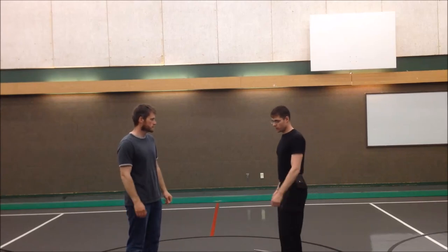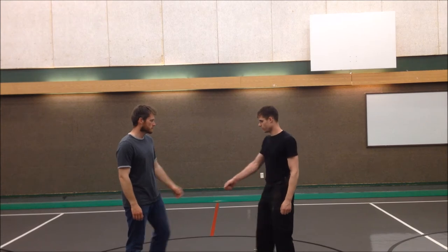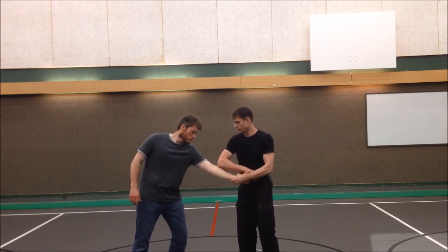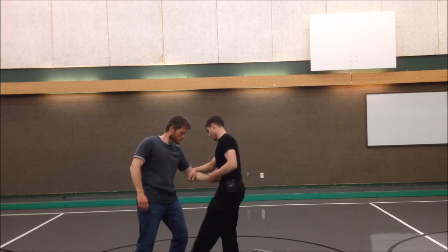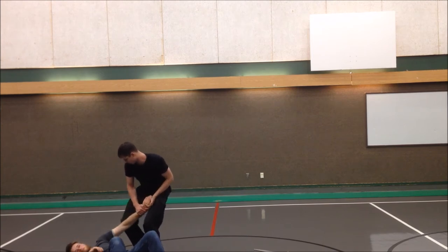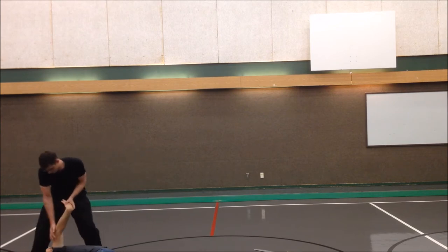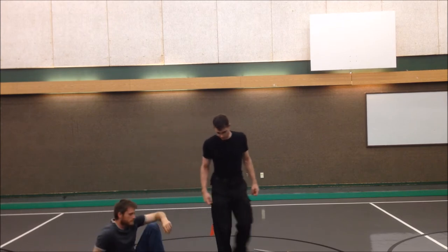Here's the basic lock-picking maneuver that Matt showed: if I get grabbed, I go like this, then I turn in, and I can do a strike to the face or so, step through and take him to the ground, lock up here, hold the arm, turn him over, roll that press up, lock the arm like this, press down — all kinds of fun ways to cause pain.